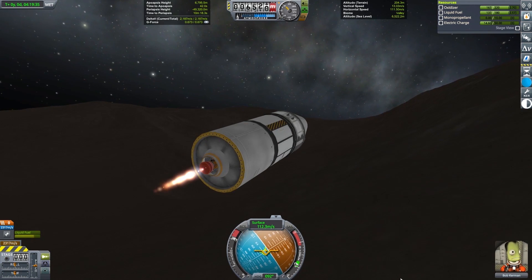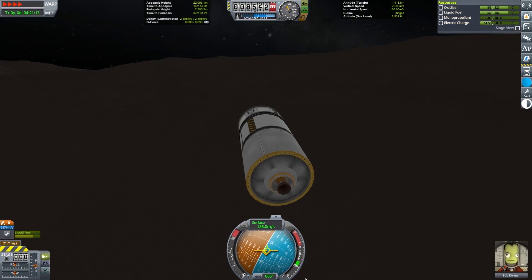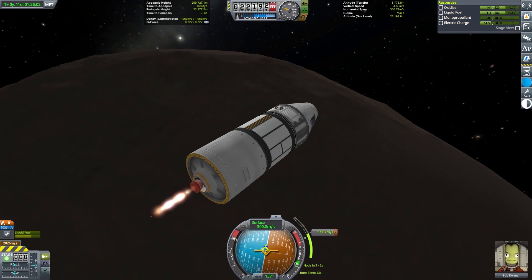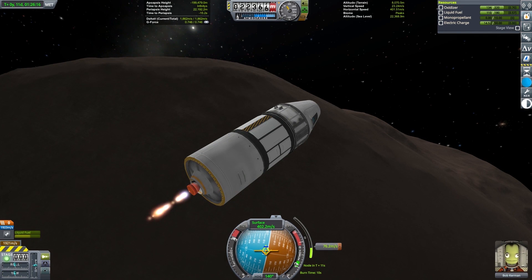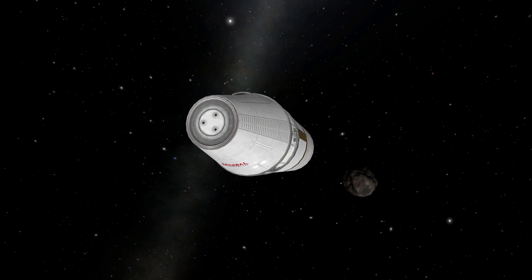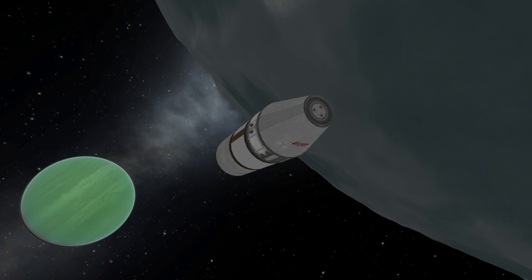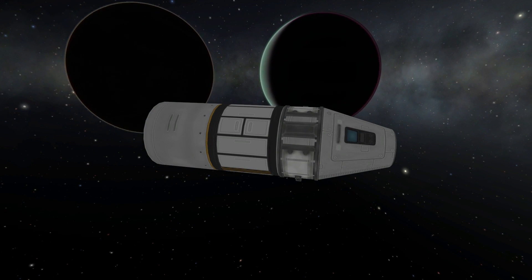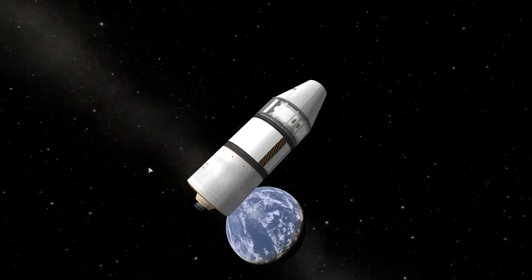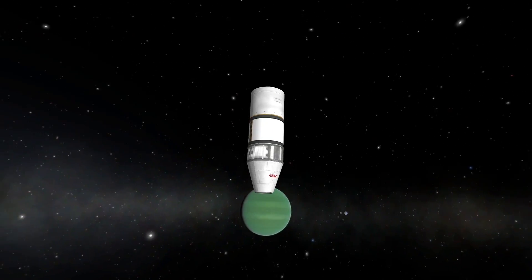It's only a short hop from Pol over to Bop, where I could continue the massive looting of research points. Bop is slightly larger than Minmus but still quite small — very efficient to jump around on its surface picking up biomes. After Bop I hopped over to Val, but didn't have enough delta-v to land on Val's surface and make it back to Kerbin, so I took a quick flyby before continuing on to a gravity assist off of Lathe that put me onto a highly elliptical orbit around Jool, then used another gravity assist to throw me onto a transfer orbit back to Kerbin.